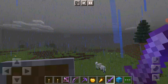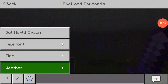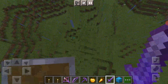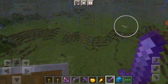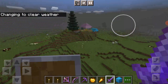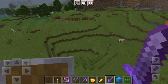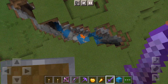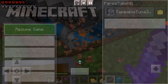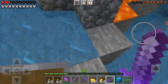To make sure this darn weather actually changes — I'll just do weather clear. Done. Why is it stopped? I don't know. Why are there so many mobs? Where is that dreaded ravine? Oh, there it is! Oh, it's not dreaded anymore. No no no no — yo! How did I survive that?